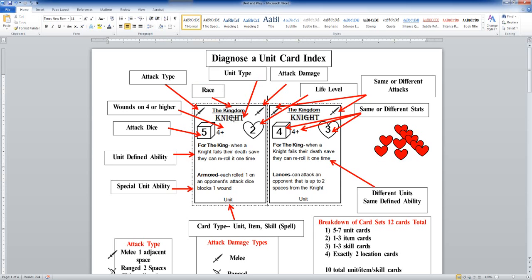Right underneath that you can see where it says 'knight' — that is our actual unit type. After the game is over, you can quickly and easily sort your cards back out. You can get all the knight cards together and that will reform that deck.